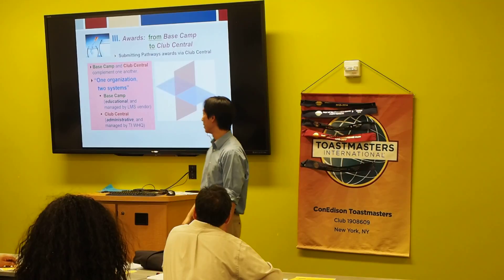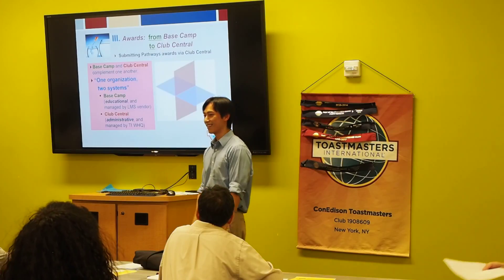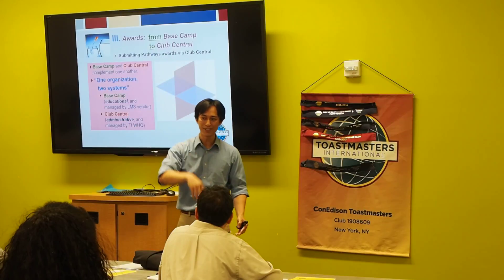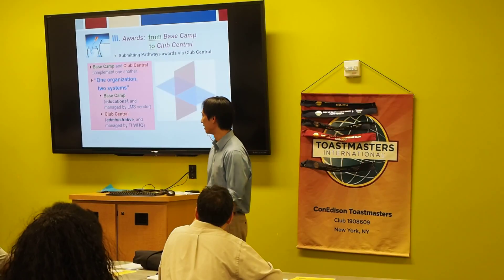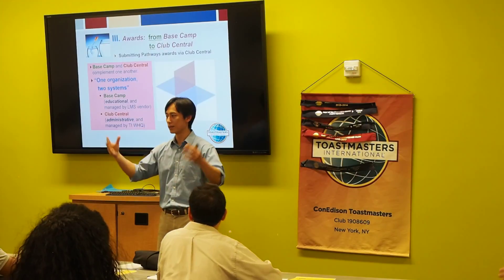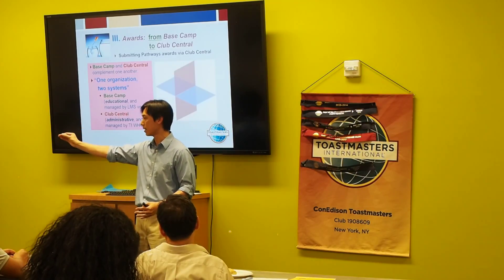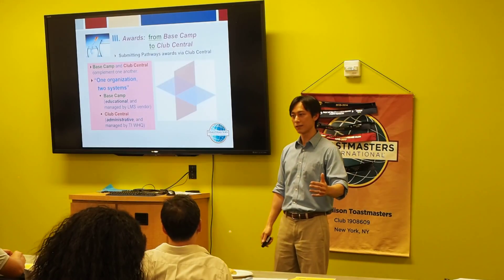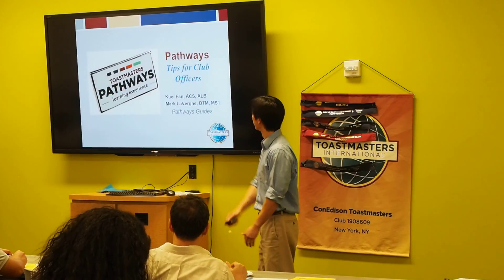You might wonder: why am I approving things in Basecamp and also going to Club Central to submit an award? The term Mark and I use is 'one organization, two systems.' Basecamp is the educational module system — it helps us manage education, approve levels so members can move on. Club Central is administrative — it provides awards, keeps track of information for the clubs, the DCP program, and all that stuff.